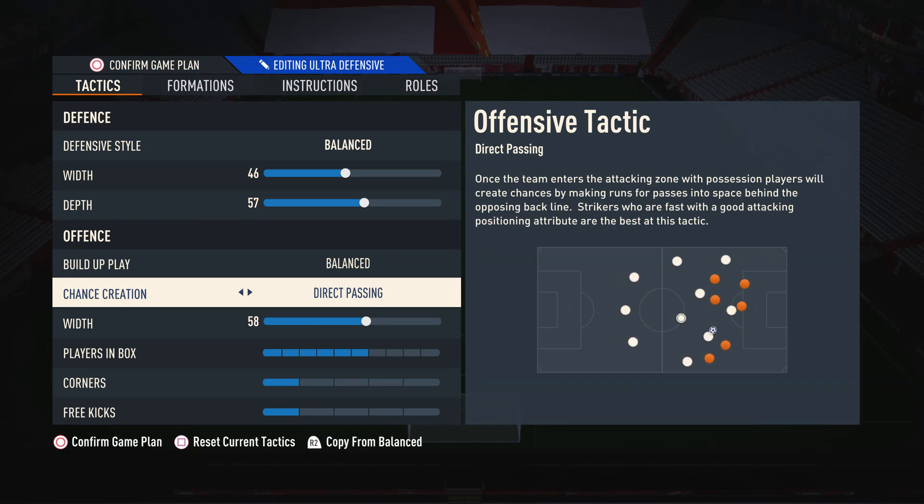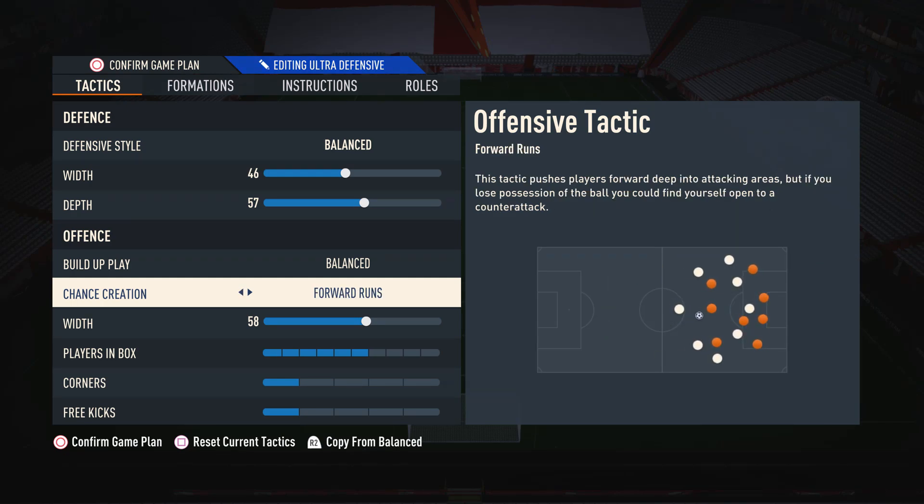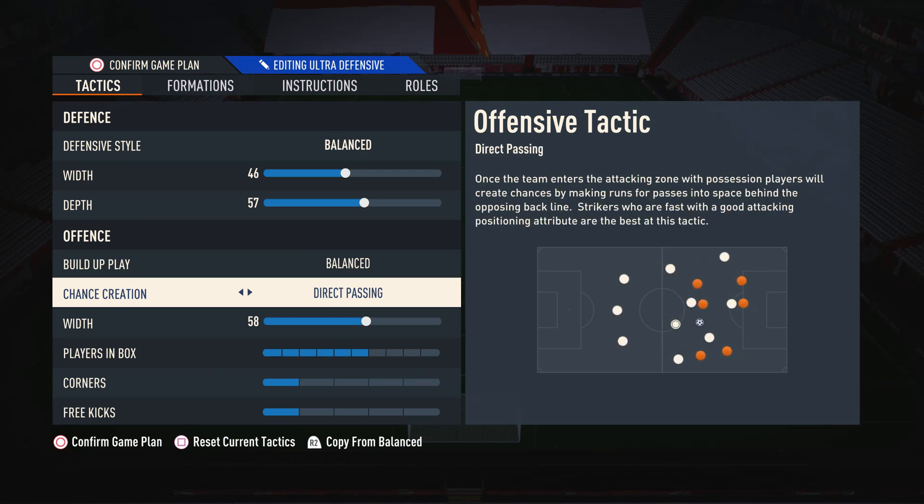Moving on to chance creation, you have two options you can use. I suggest using direct passing because it means your players will make those runs and have the good movement to create chances. If you look at the diagram in the bottom right, you can see the white dots — your attackers — constantly moving in a dynamic motion to break through the defensive line. They also bunch up against the defender, making those isolation plays very easy. If you don't like direct passing and would class yourself as a lesser-skilled player, forward runs might be the better option as it pushes your players further into your opponent's box, though this comes at a cost of being counter-attacked. I do suggest direct passing, though.